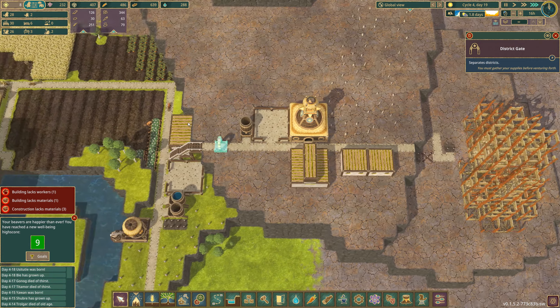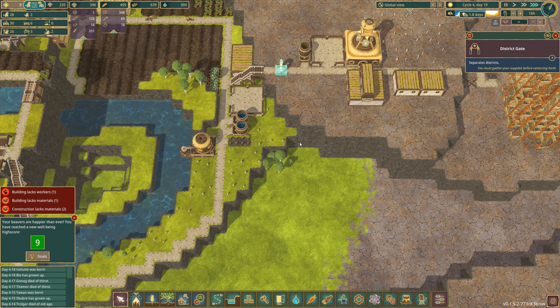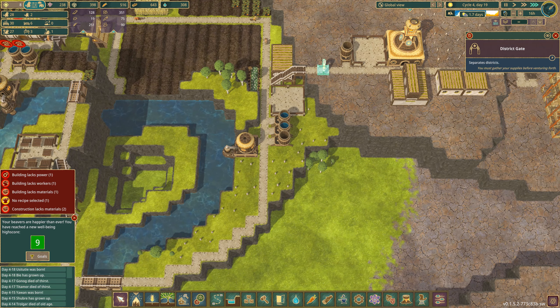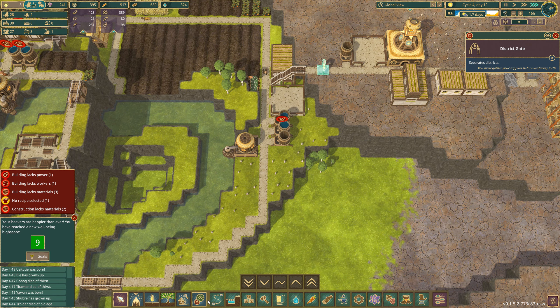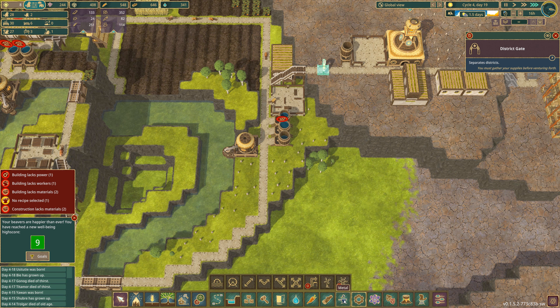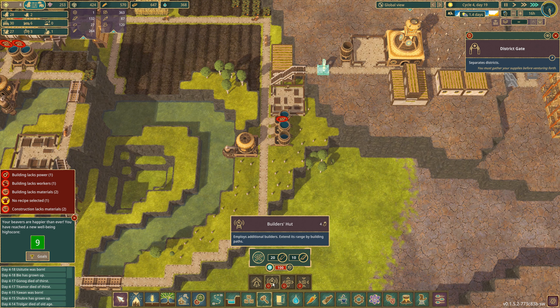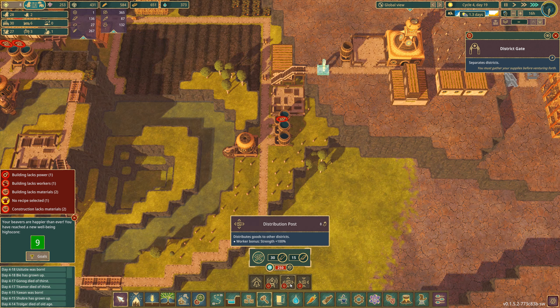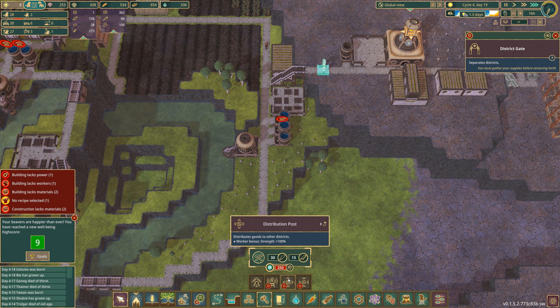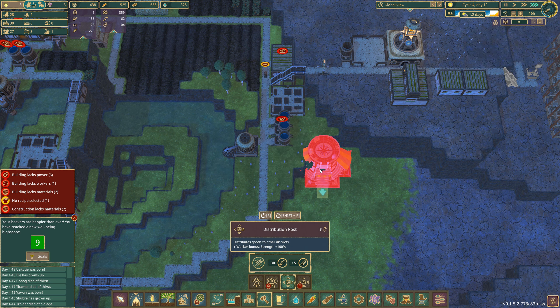I don't know how to actually transit between the two, and nothing is being produced in this district — I need to support them. Assign priorities — okay. What's this? Mini, large, double large, triple large — labor, builders hut, distribution post. Distribution post: goods to other districts. Okay, that's what we need!